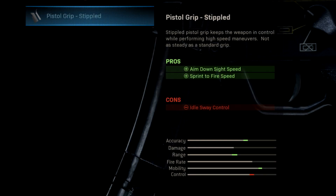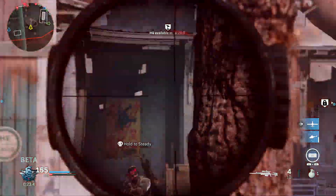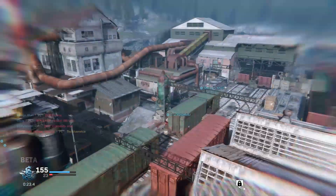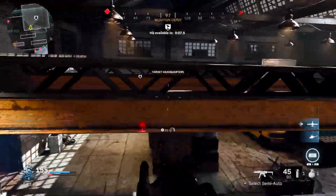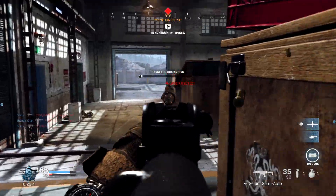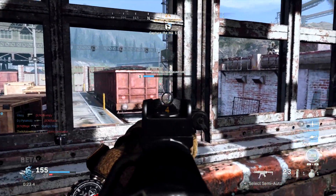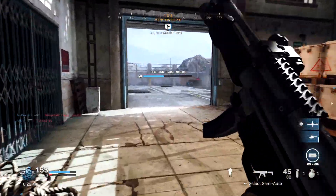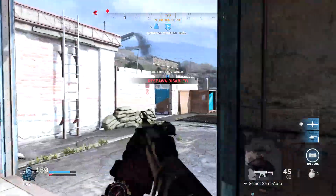As for the stippled grip on the MP5, it cuts ADS time down to 200 milliseconds — fairly negligible but nice. More importantly, the sprint out time is significantly improved, pretty much cutting it in half. If you've been having problems with sprint out time, wait until you unlock the stippled grip. I also didn't realize you could unlock it at first, because the game hides attachments until you unlock them or get close to unlocking them — I found that very strange. But after more playtime you absolutely can unlock it, and it helps a lot.